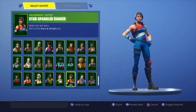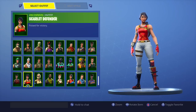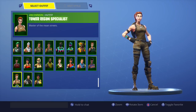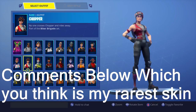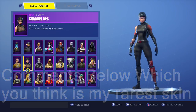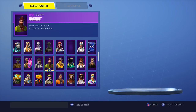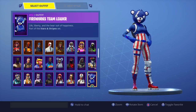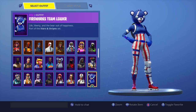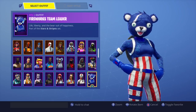We have the Patch Patroller — these uncommon skins can become quite rare even though they don't seem to come into the store that much. Comment below which skin you think is my most rare. Here's another panda skin I missed — the Fireworks Team Leader, which is an epic outfit. It's really nice — I love blue — and it was 1,500 V-Bucks, plus it came with a nice emote.